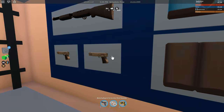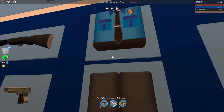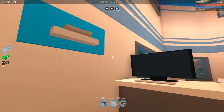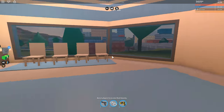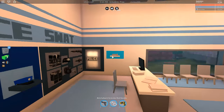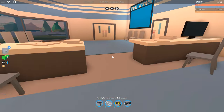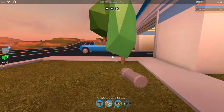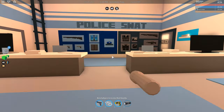I missed the flashlight earlier and wasn't sure where to find it, but it's right here in the police station — it spawns on this side. We're going to grab this new flashlight; basically all you do is click and it turns on. We're going to see how this looks at night later on.